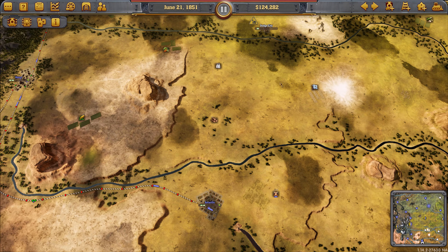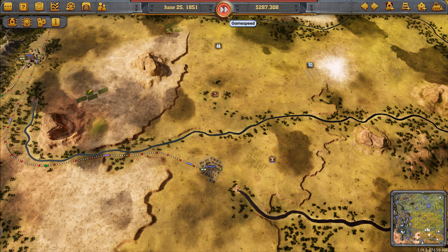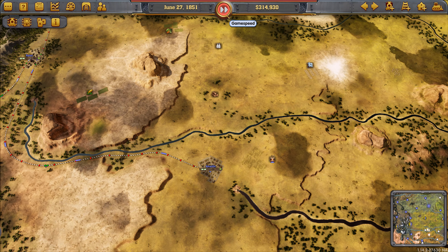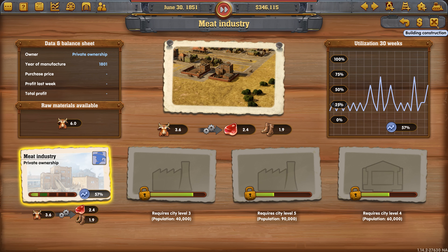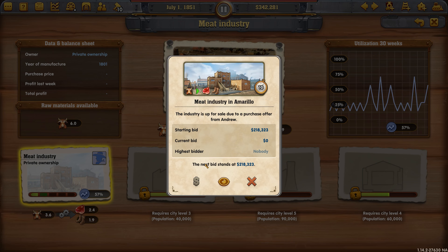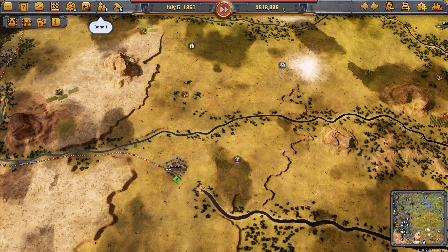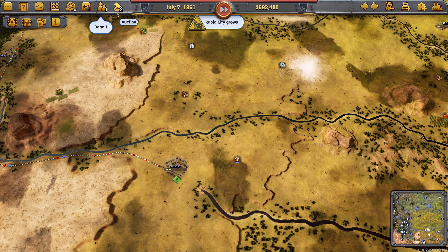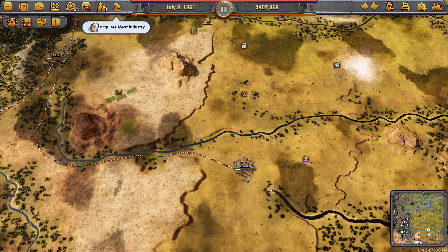Let's start the game and put it back on fast game speed. We want to look into buying some meat industries. This one costs 218,000 — we can put a bid on that. There's a high chance Beatrix will enter a bidding war, so we want to keep an eye on it and leave it running at full speed in the background so we have plenty of funds to outbid her. She didn't bid — we bought that without incident, which is great.